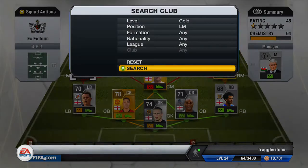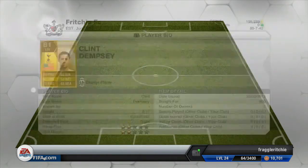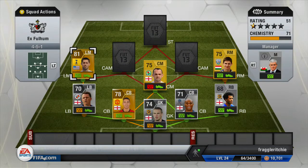Moving on to the left mid, we've got another gold player and that is Clint Dempsey. He now plays for Spurs, he costs 800 coins and he's got very good stats. However he's probably better as a centre mid — 74 pace for a left mid isn't that great, but he's got 82 dribbling, 81 shooting and 83 heading, which isn't bad. He's got 4-star weak foot and 4-star skill moves, but his pace does let him down.